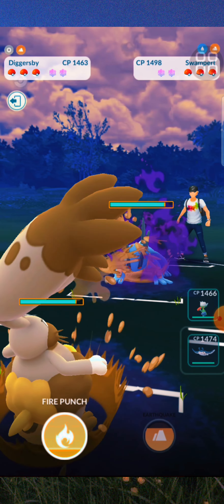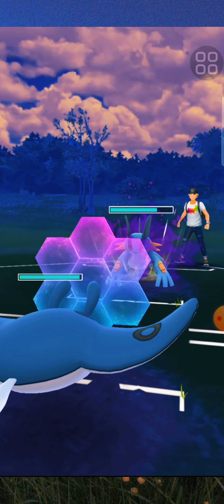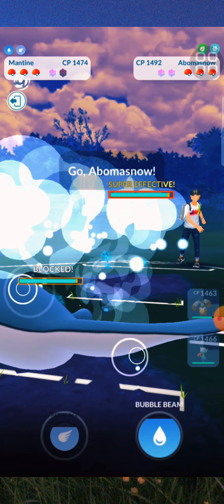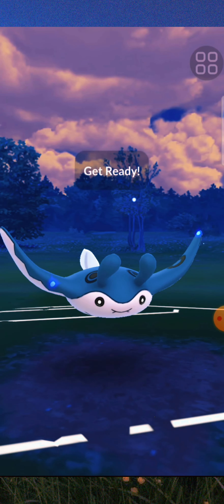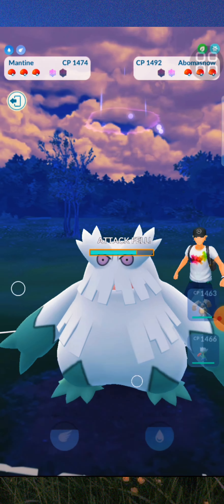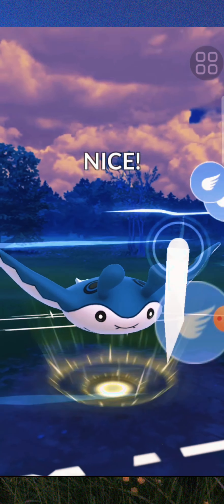Welcome to another season of battling. We got Diggersby up in lead for this one and we're up against Swampert, so we switch over to Mantine. Mantine is what keeps this team together. Let's look at the Bubble Beam — it does significant damage and reduces their attack by a bit, so it's super effective.